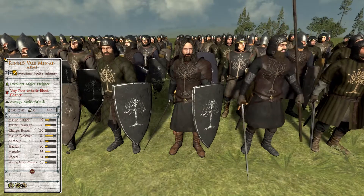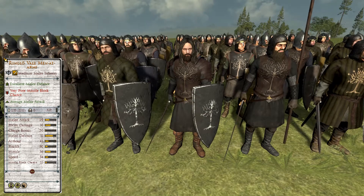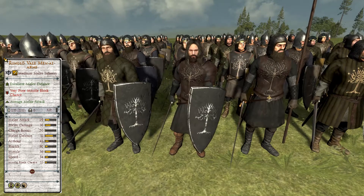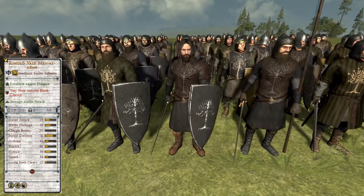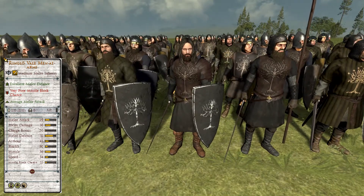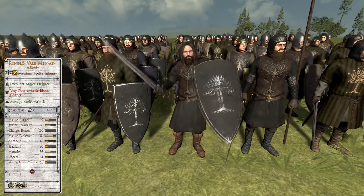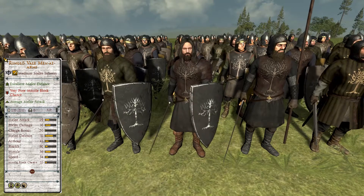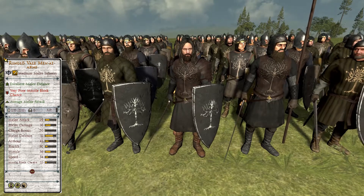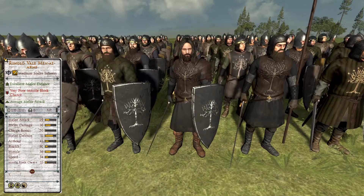Taking 26th place, we have what might be a controversial pick — the Silver Tier, Tier 2, Medium Melee Infantry Ring-low Veil Men at Arms. While the unit is fairly standard when it comes to stats compared to other similar units, it is massively let down by its ability to only be recruited to a max strength of three per army. This means the unit can't be pressed into service on a large scale, effectively meaning that the bridging of Gondor's lowest and highest tier melee infantry is a very flawed affair, forcing other Gondorian melee infantry to pick up the slack. Ultimately, the Ring-low Veil Men at Arms are best skipped over or used as a quick stopgap measure.